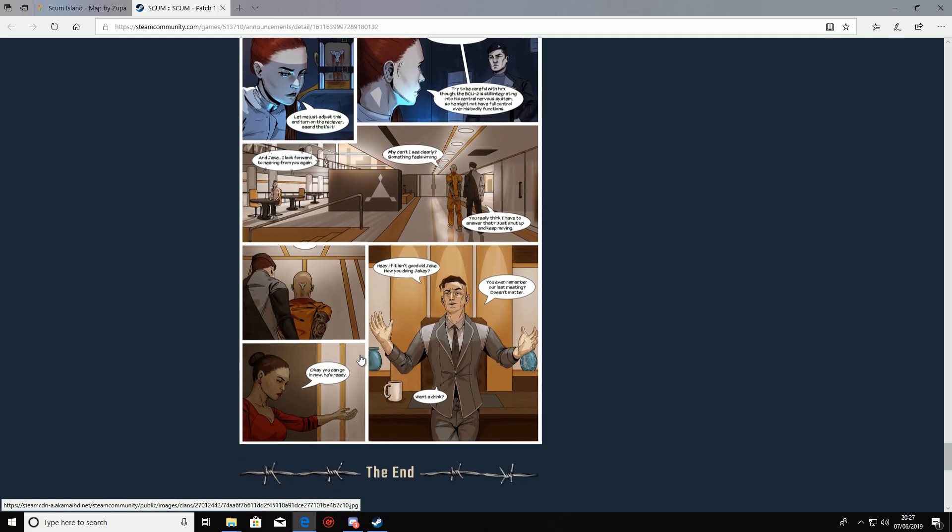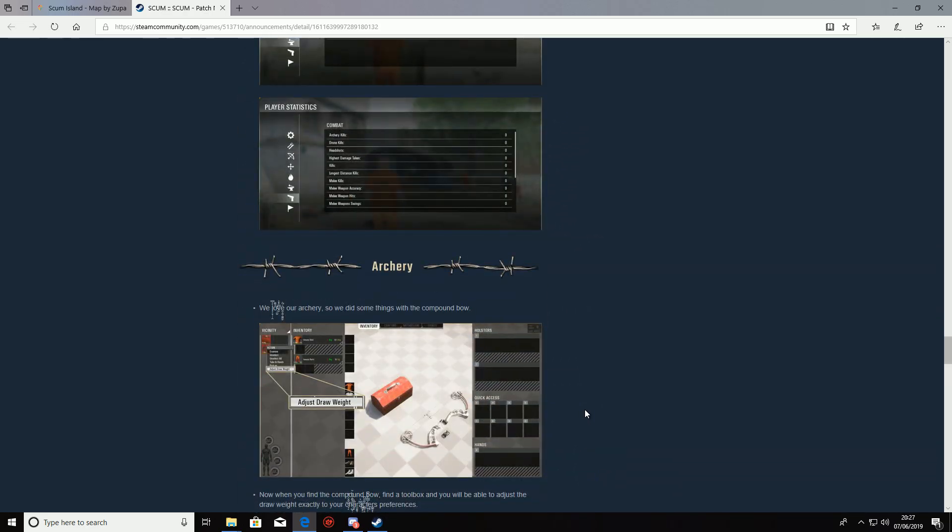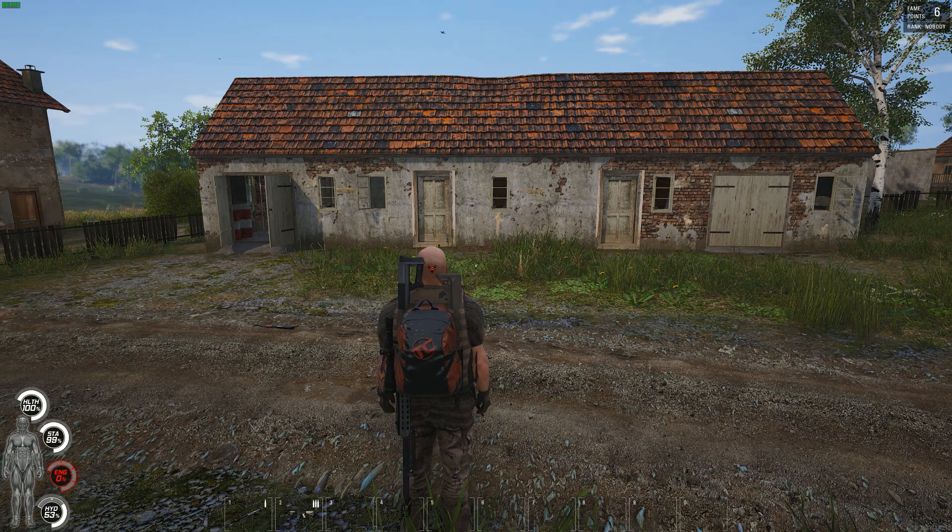There are also new animations for the compound bow, new ball icons, tweaked underground ambience audio transitions, tweaked footstep loudness, and as always we have Edition 11 of the comic. That's it for the patch notes — we're going to jump straight into the gameplay.